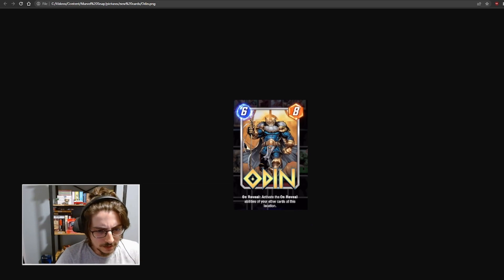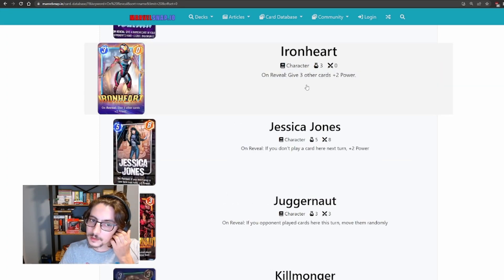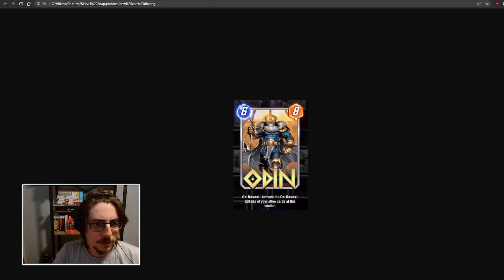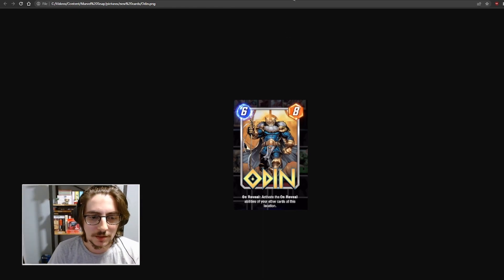Odin. 6-cost 8-power. On reveal: activate the on-reveal abilities of your other cards at this location. For this to work you need strong on-reveal abilities. Since it's 6-cost you play it on your last turn, and lots of on-reveal cards only apply next turn. With Iron Man it might be good — on reveal gives 3 other cards plus 2 power. But I don't think it will be good enough. Or Wolf's Bane — yeah, it's good with Wolf's Bane. I don't know about Odin. It might be really powerful, but I think we're still missing some big on-reveal effects that make this a must-play.